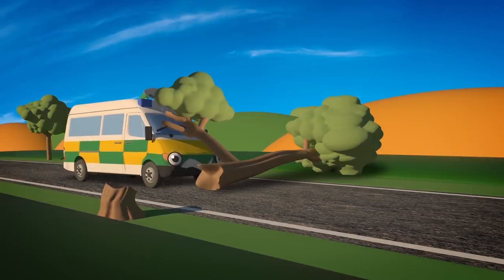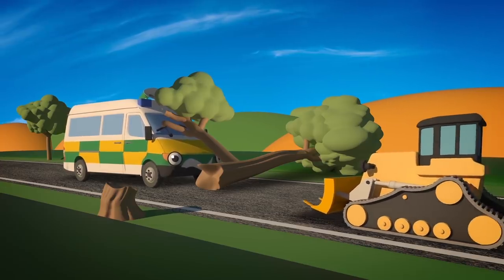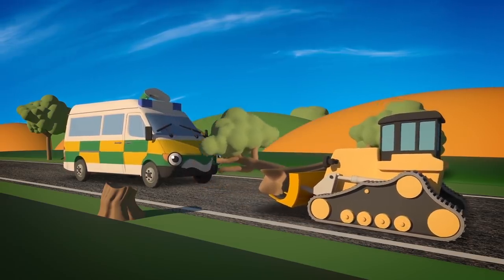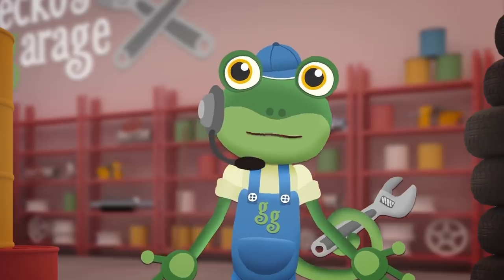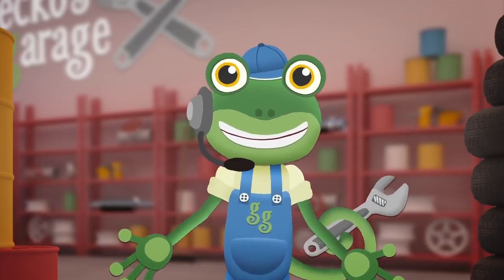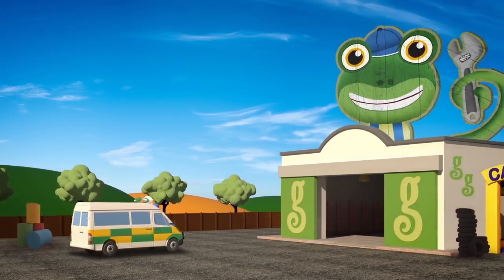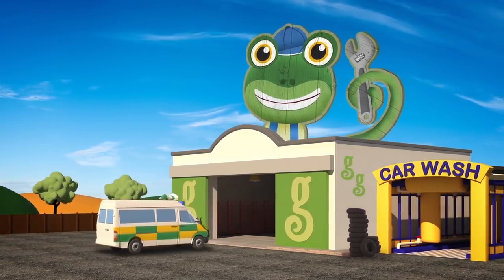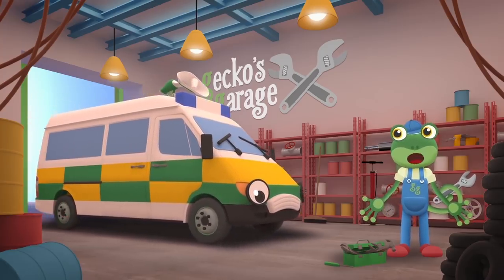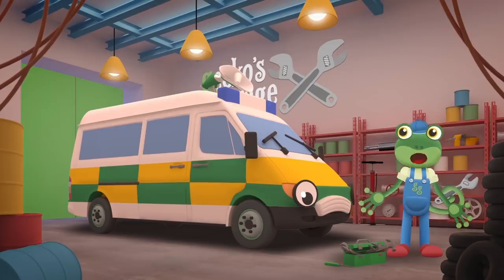Hello everyone! A tree has fallen over the road and Amber the Ambulance is stuck! It's lucky that Danny the Digger was passing by — I'm sure he can help! Thank you Danny! Come in Amber — it looks like a branch from that tree has hit your siren! Come over to Gecko's Garage and we'll take a look at it for you! Garage doors open at speed — it's time to help a vehicle in need! Hello Amber! That siren sounds terrible — you can't drive to emergencies sounding like that! Let's take a look at it!